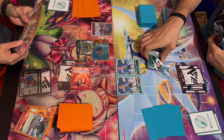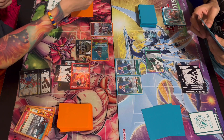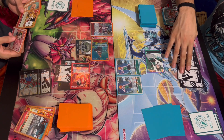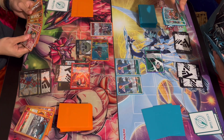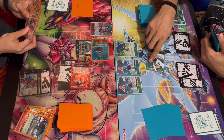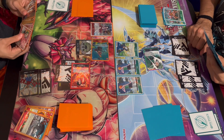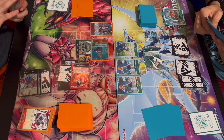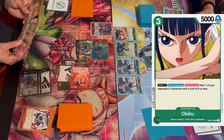I'm going to have Kuro attack your leader — just for five. Take it. I'm going to rest five and play Django. Set up to one of my leaders is active, I'll use that effect. Captain Kuro attack your leader — 1-2 Django! I'll use my leader's effect to trash an event, plus 1,000. Rest three more for Okiku, and pass my turn.